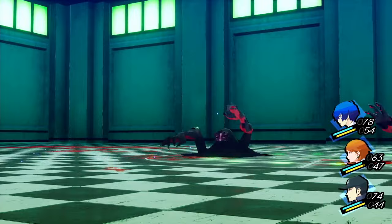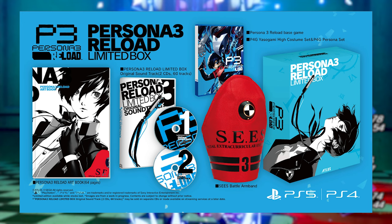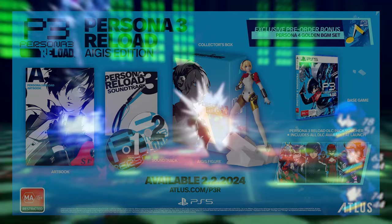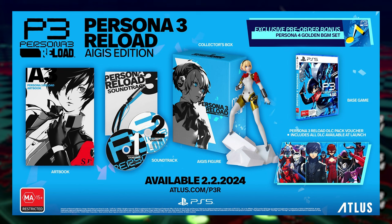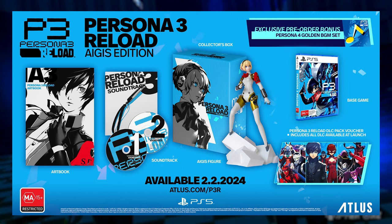Lastly, there are two more editions which are only available physically: the Premium Limited Box and the Aegis Edition. The Premium Limited Box is only available in Asia and comes with the game, art book, soundtrack, Persona 4 Golden costume and Persona sets, and a replica C's armband. The Aegis Edition closely resembles the Digital Premium Edition and is available very scarcely in the west — it includes everything in the Digital Premium Edition but physically, and also includes a scale Aegis figure, which appears to be around a 1/8th scale similar to a Pop-Up Parade figure. The Premium Limited Box can only be imported from Asia, and the Aegis Edition has been extensively sold out in most areas in the west.